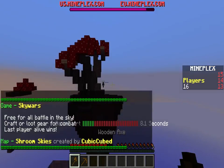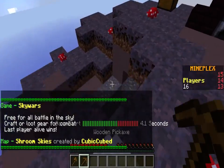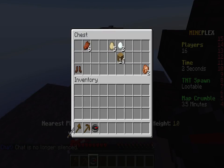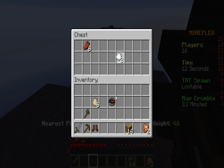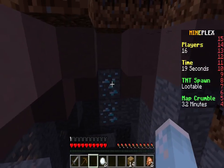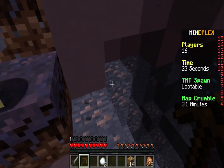We're here at our server. Look, some iron! Yay! Where's the chest? So what you have to do is go to the middle by stacking blocks, and that's why it's called Sky Wars — because you might fall down off your blocks and people will also attack you. I love Minecraft.